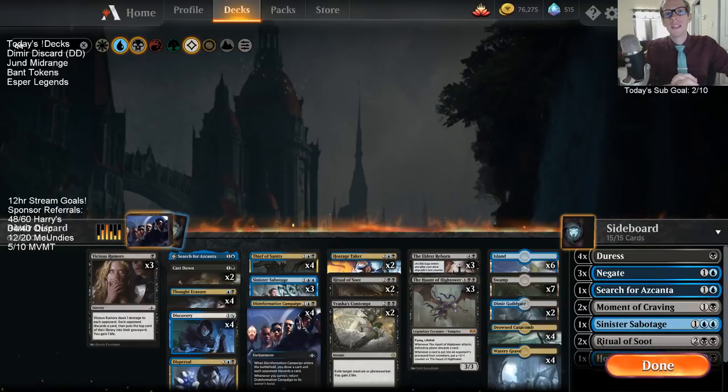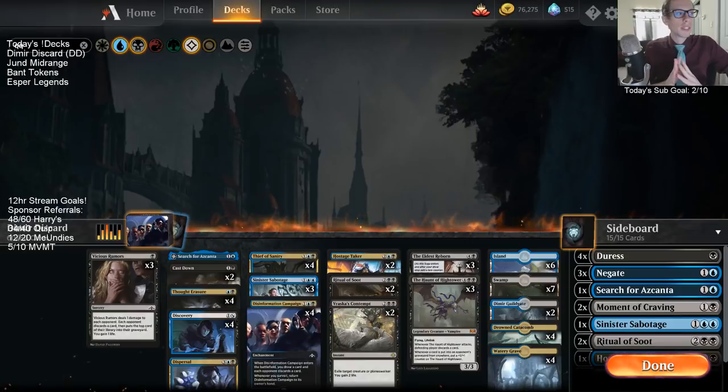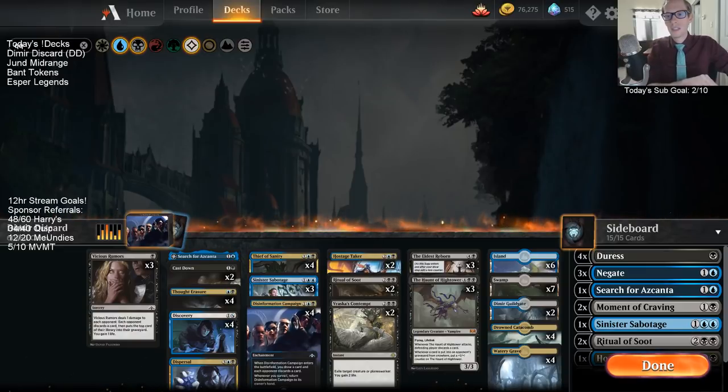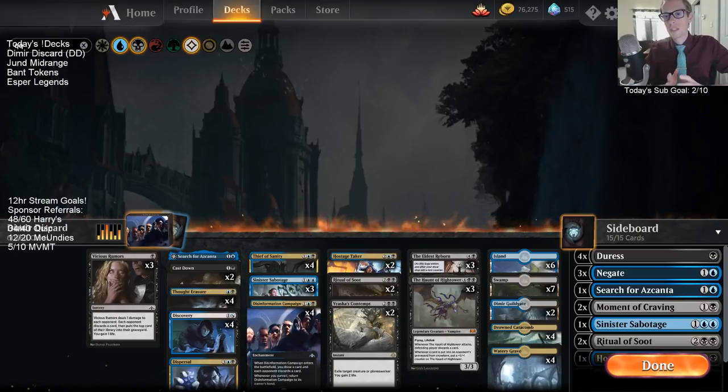Welcome everybody here in Twitch chat and everybody over at YouTube if you're watching this video later on. We have a few new decks that we're going to be playing today. Esper Legends is basically the only deck that we've played recently. We just made the Jon Bridge range together here on Twitch, which we'll be playing after this, but first we have a brand new donation deck called Dimir Discard.